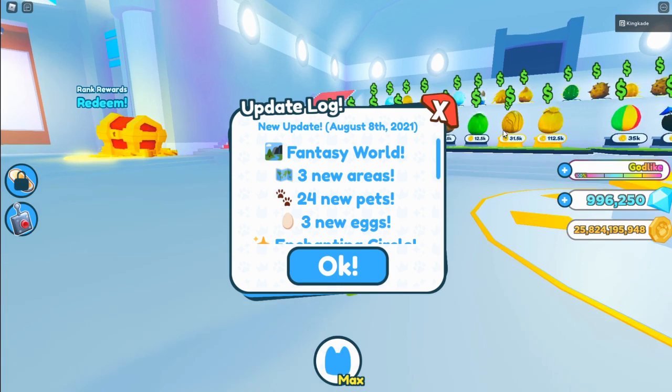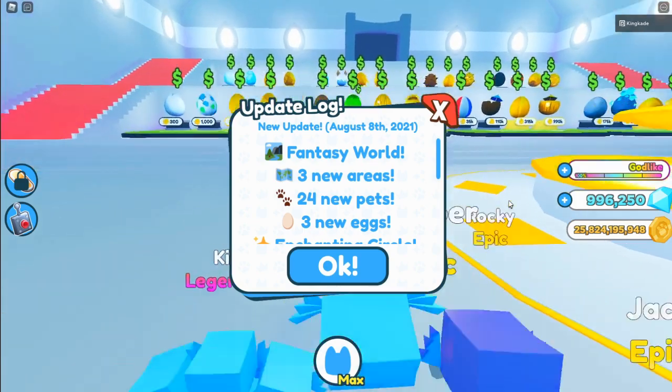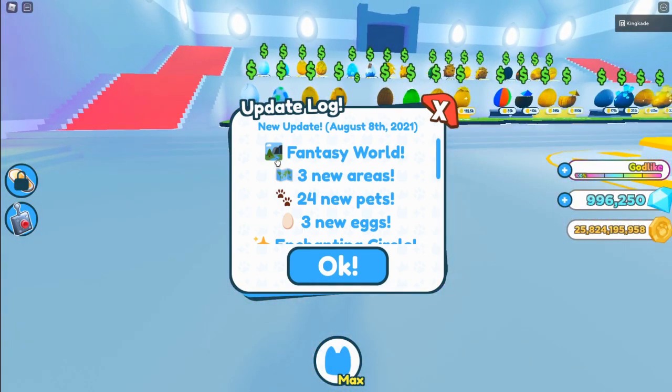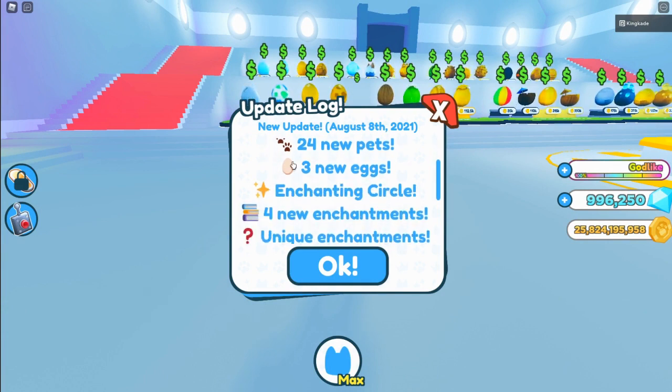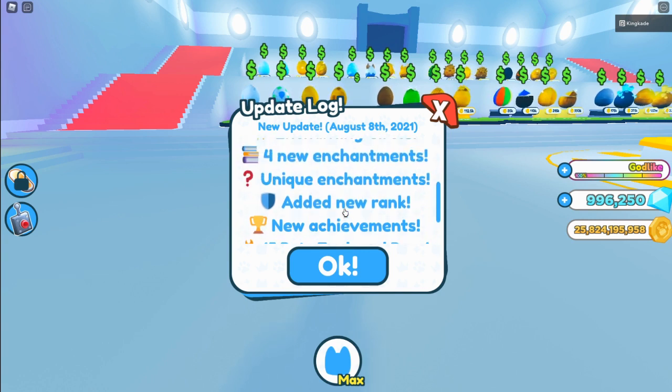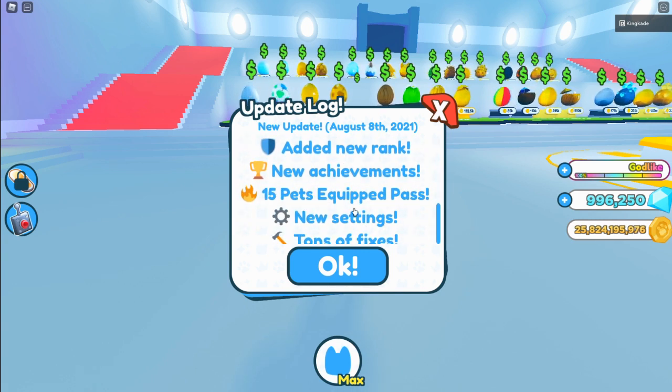Hey guys, Mason here and welcome back to another video. In this video we're gonna be looking at the new update on Pet Simulator. It looks like they added a Fantasy World, three new areas, 24 new pets, three new eggs, an enchanting circle, four new enchantments, unique enchantments, a new rank, new achievements, a 15 pets equipped pass, new pet settings, and tons of fixes.